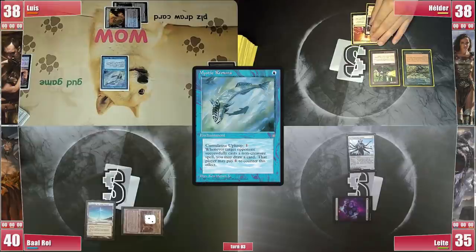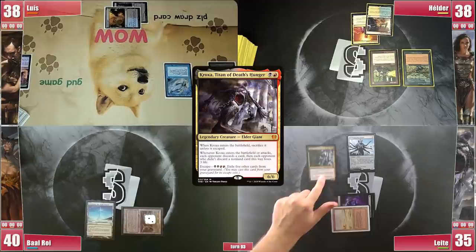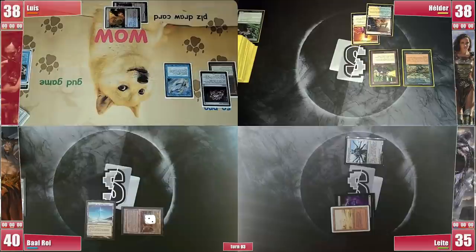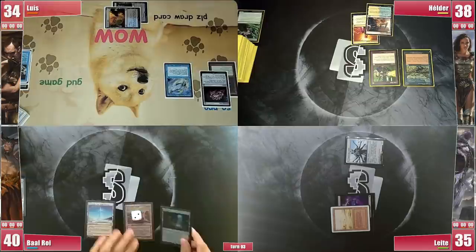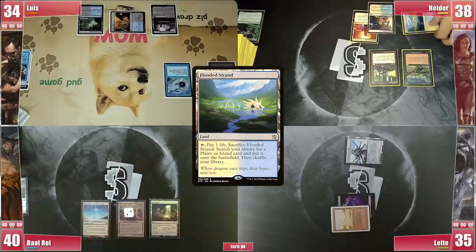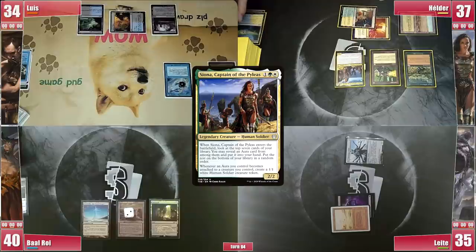Helder is not finding lands nor dorks so he passes without action. Leite plays Placid Bedlands and casts Croxa, Titan of Death's Hunger. It enters triggering to be sacrificed and put into the Command Zone, and then everyone discards a card. Leite goes to combat and sends the Archaic at Luis before passing. Baal craves an Ancient Tomb or City of Traitors but finds none, so he plays a Mutavault before passing. Luis plays an Underground River. Helder finds a Flooded Strand, cracks it for Savannah, and casts his commander Siona, Captain of the Pyleas — but fails to find an Aura from the top 7, so he passes.